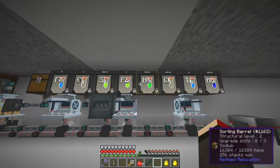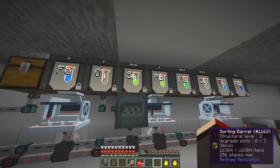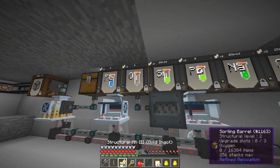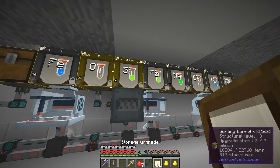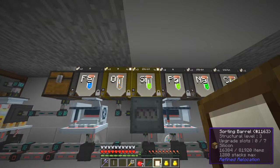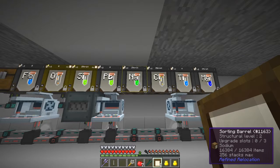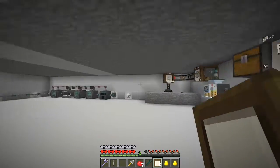Sometimes it blocks, but we do see here a few of these are full — silicon for instance is actually full. So what I'm going to do is upgrade this one and upgrade the oxygen one as well, because that's the one that makes the important stuff. We get silicon and oxygen, so I'll add a few more upgrades into those. I'll just do the whole lot like that — now it can take 1280 stacks. The rest — sodium, magnesium, lead, iron — we get from other sources, basically sieving.